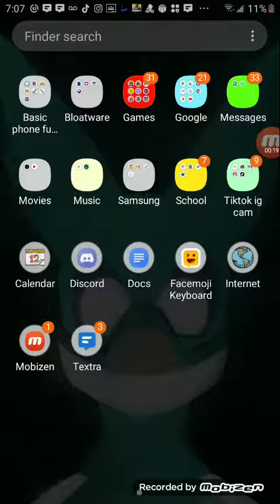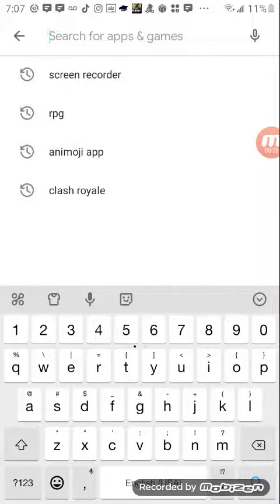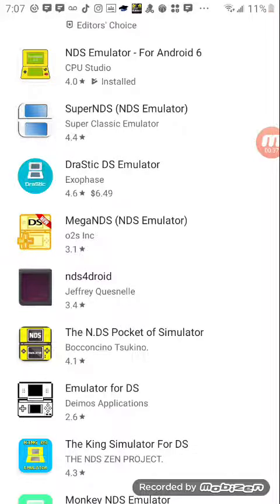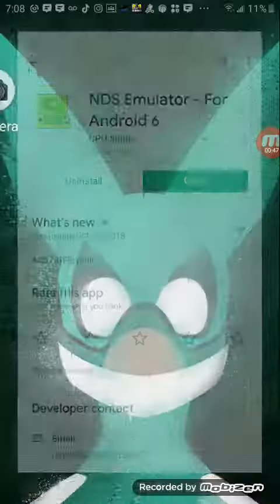Go to the Google Play Store and search for 'DS emulator.' Now, there's Drastic, but it's only $6.49, so you want to download NDS Emulator for Android instead.